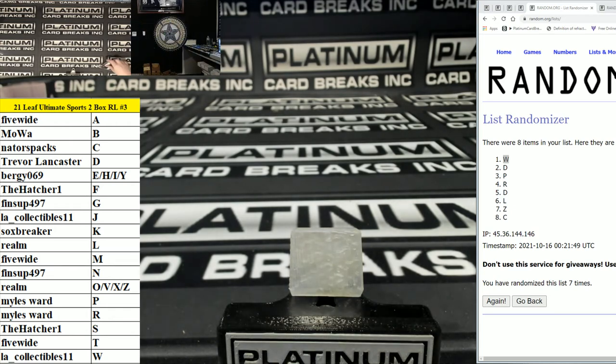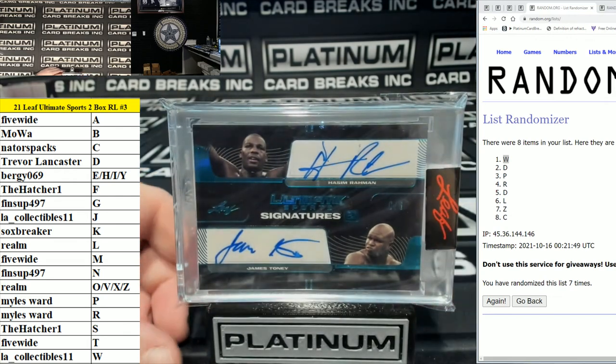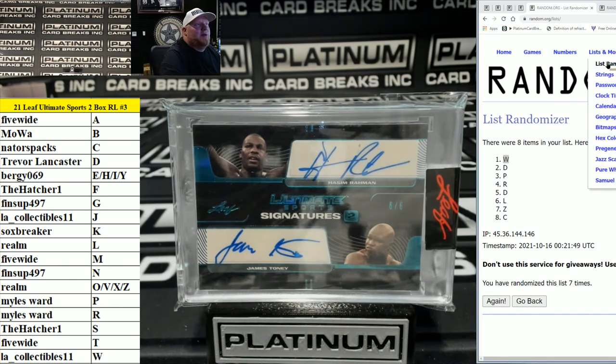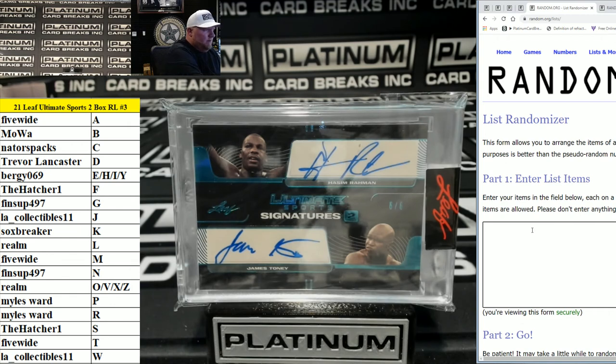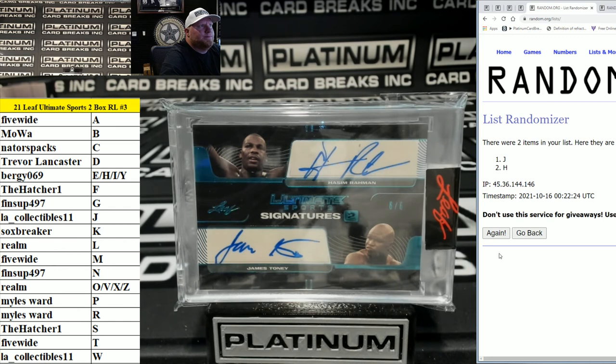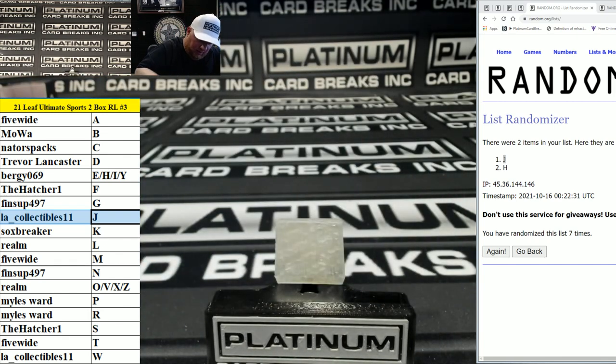And the last two — the boxers. H and J. Top on seven — J again. LA Collectibles wins three out of four randoms. Where'd he go, LA Collectibles?